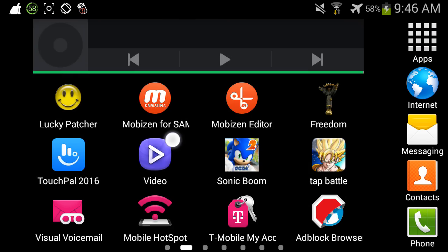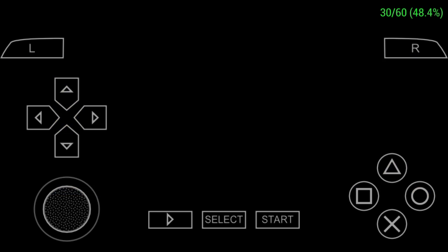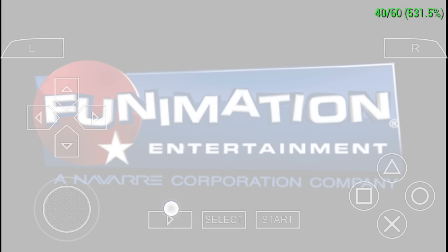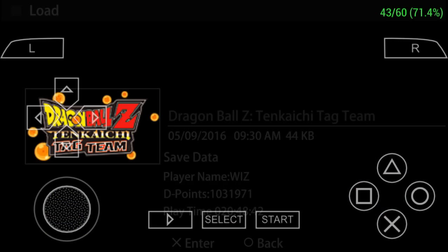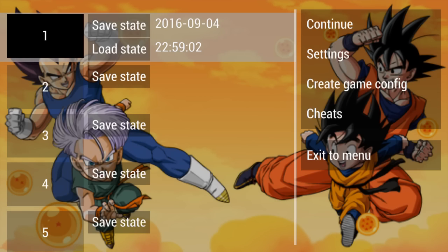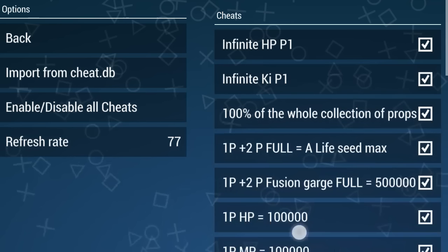Now as we enter the game — Dragon Ball Tenkaichi Tag Team — let me lower the volume. Once we enter the game, skip all the intro screens and click on that. Look at our cheats: infinite HP and infinite Ki, and there are all these other cheats here too.